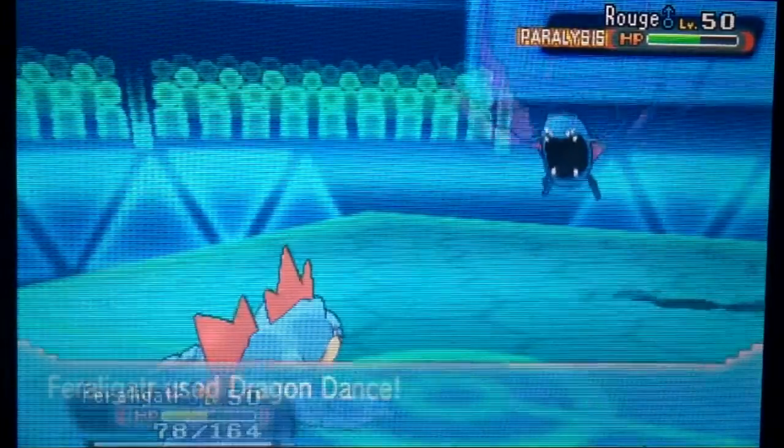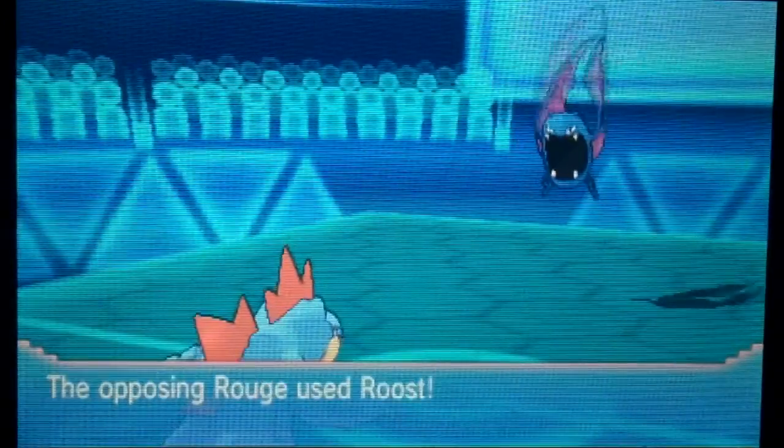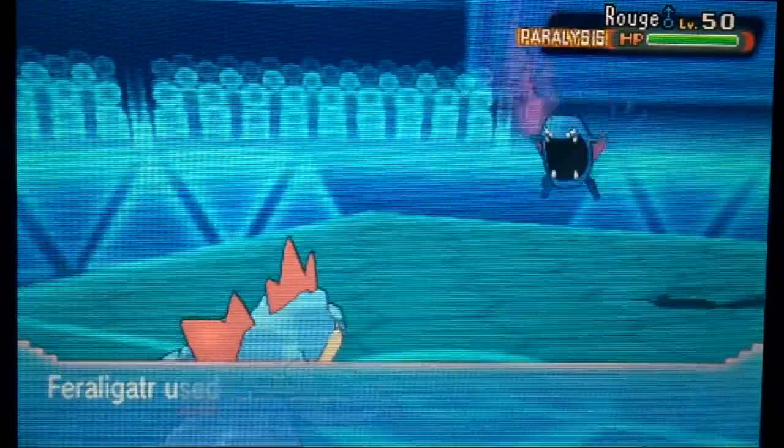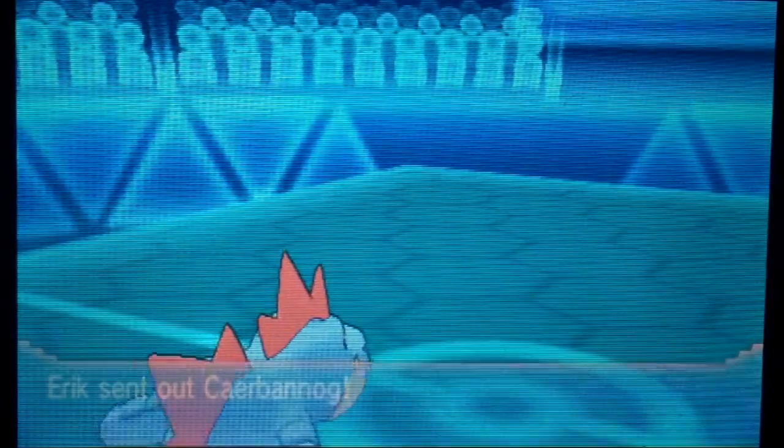Holy crap, the Brave Bird does a lot of damage — did not see that coming. But he actually misclicks on Roost when he was just going to go for another Brave Bird and put me in Fake Out range. I'm okay with that because without the Eviolite, he can't take a plus-one Ice Punch. Fantastic.